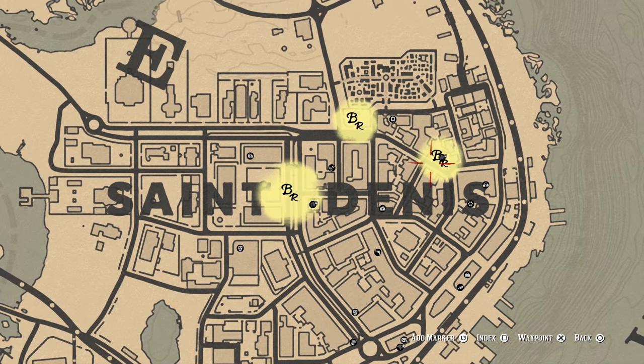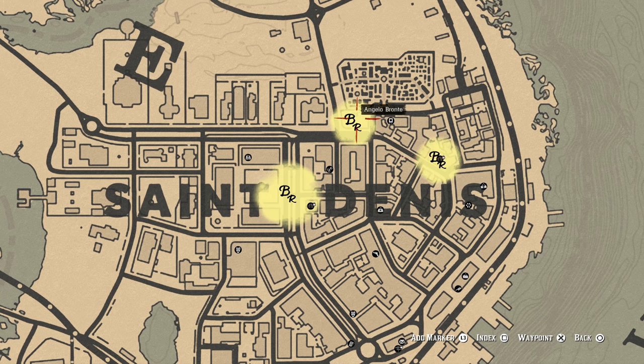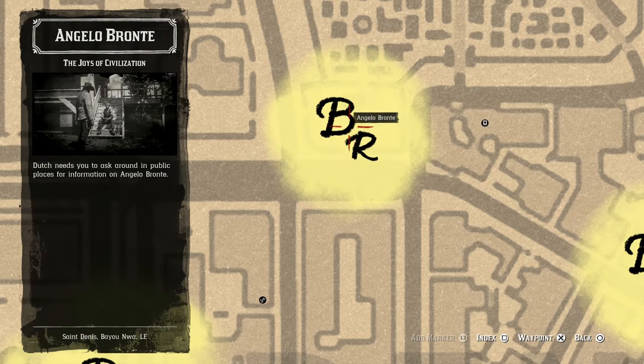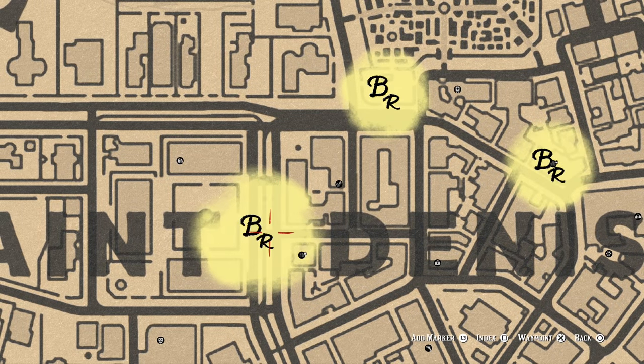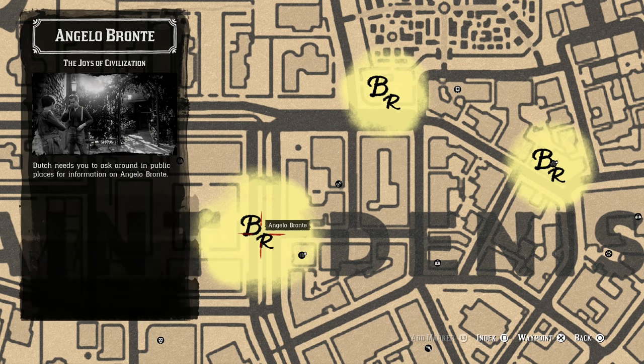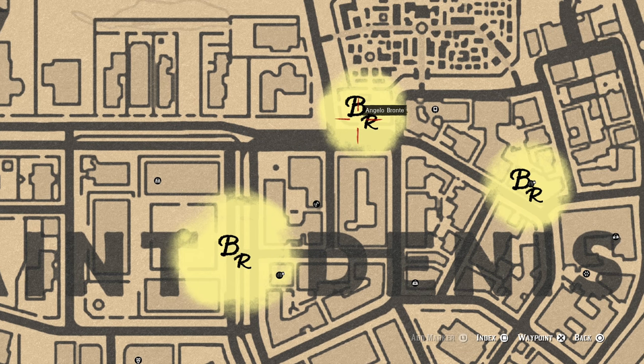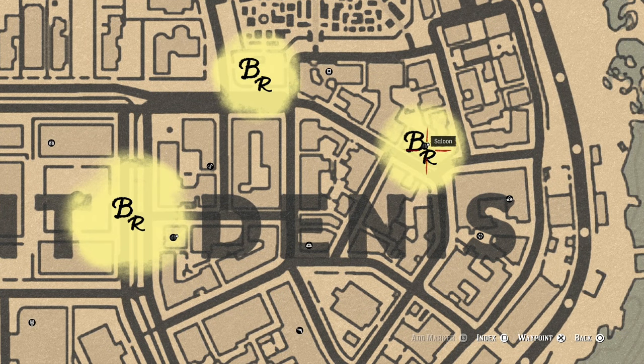Dutch needs you to ask around public places for information about Angelo Bronte. It's three different locations — one of them's a saloon, one of them's some sort of... Joy of the Civilization, Dutch. Is this the same mission? Yeah, it is. But it's like different locations — over here in some city streets, over here in some sort of square, and over here in the saloon.